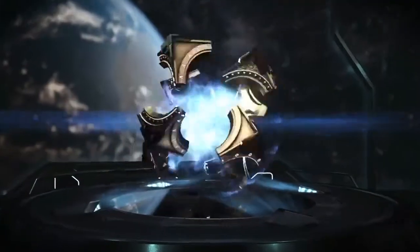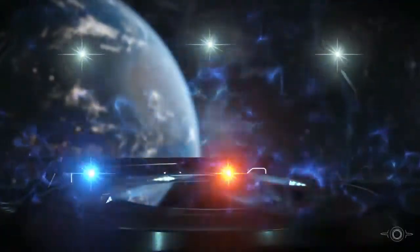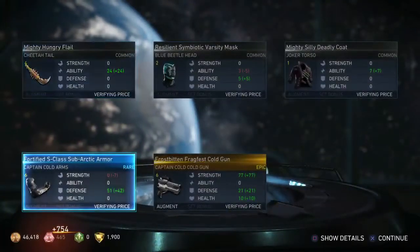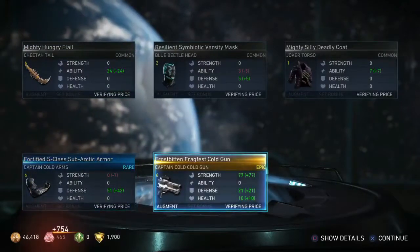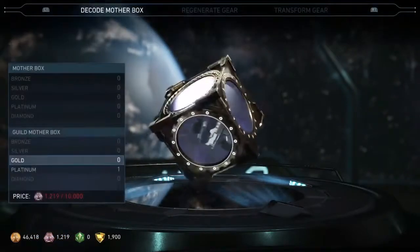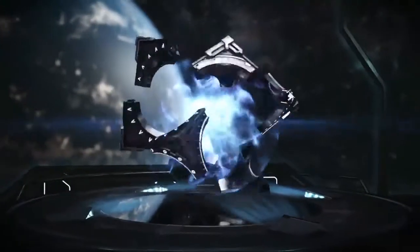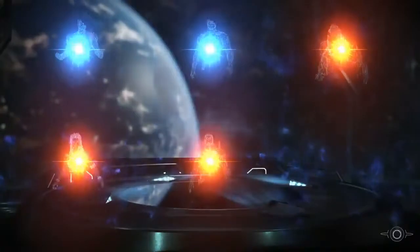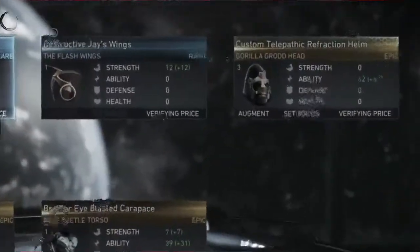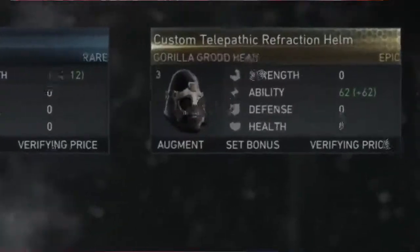Alright, it is time to open some various cases — Gold and Platinum. And again nothing for Bane or Black Adam. Captain Code, Gold Gun. Sounds cool, but not for me. Nooo, what the fuck? I spent all my cases and got only one item that I needed.